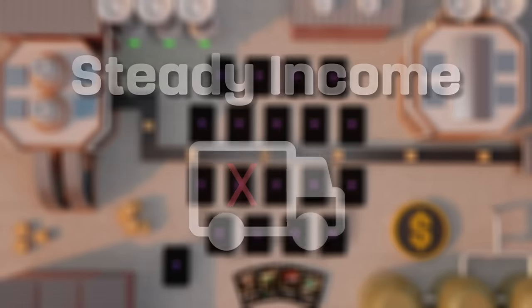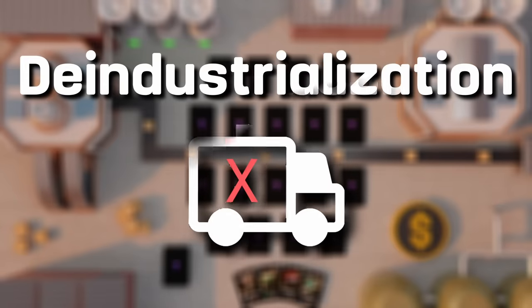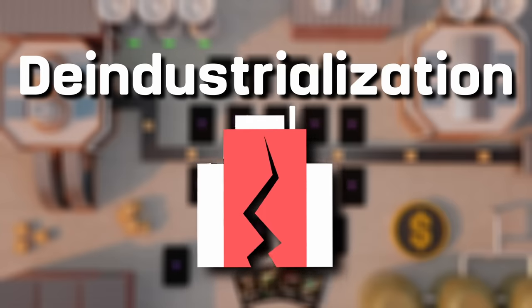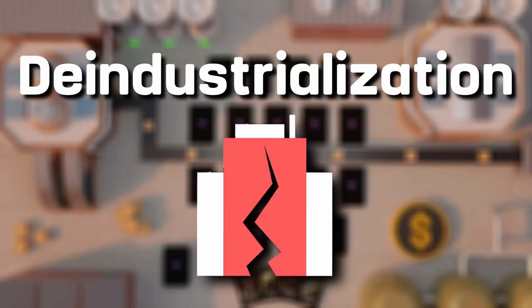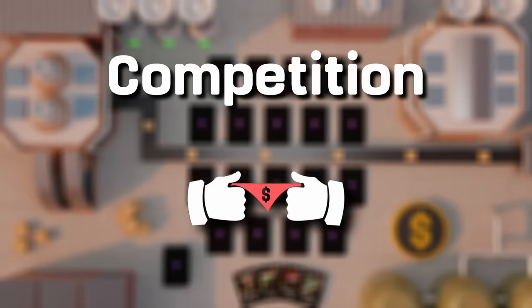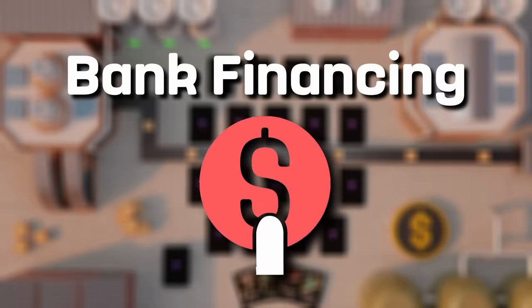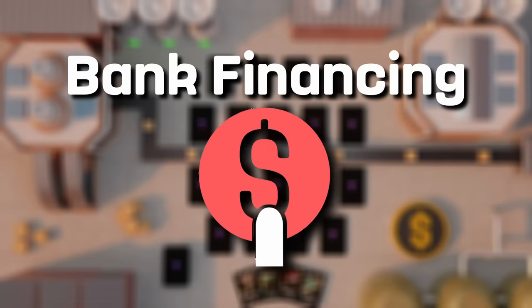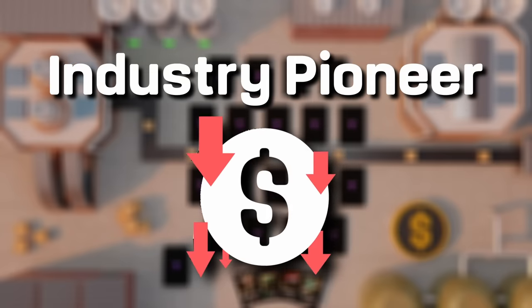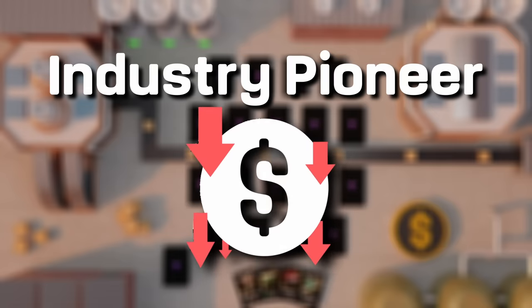Attack effects: Exclusive Supplier jacks up the cost of the next N cards your rival adds to their portfolio. Deindustrialization brings the pain to your opponent's capital goods cards, cutting down their income by X% for N turns. Competition shrinks your rival's market size for all card effects by X% for N turns. With Bank Financing, your card makes your opponent lose a chunk of their Venn dollars at the end of each turn for N turns. Industry Pioneer targets your opponent's tech boom cards, swiping their stacked resources by X Venn dollars for N turns.